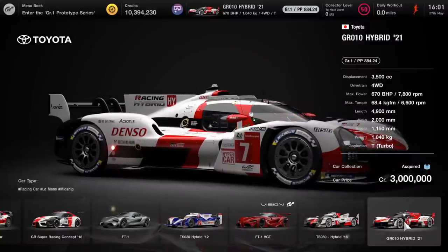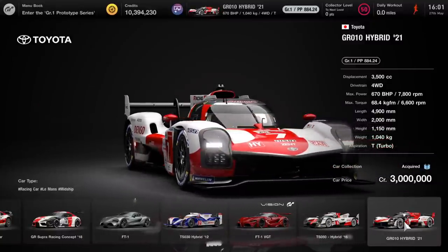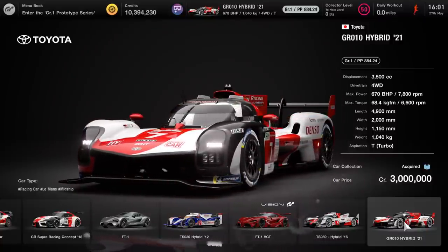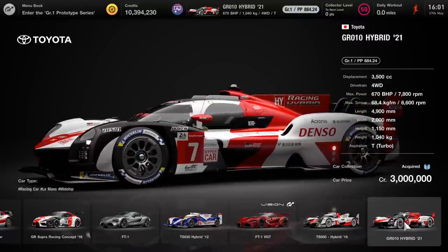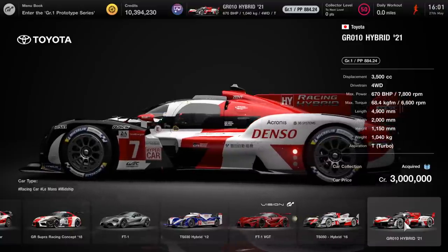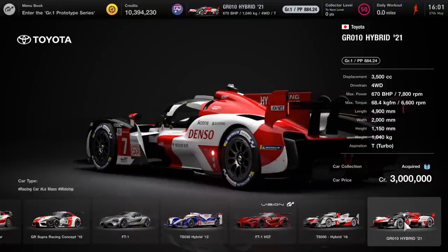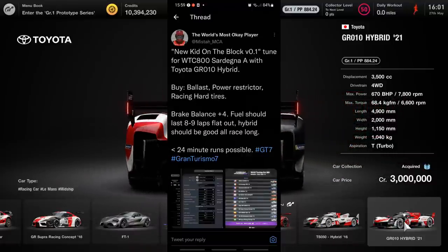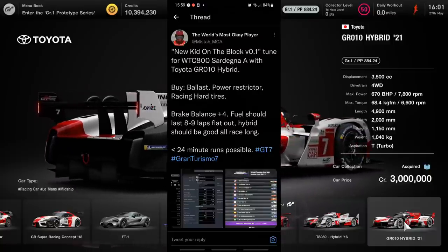What's up guys, Matt from School Busters, and today we are on Gran Turismo 7. This is going to be the 2.1 million credits per hour money farming method. It can be slightly different to the Tomahawk because the Tomahawk no longer works, so we're going for the GR10 hybrid. It's all thanks to the world's most famous OK player on Twitter.